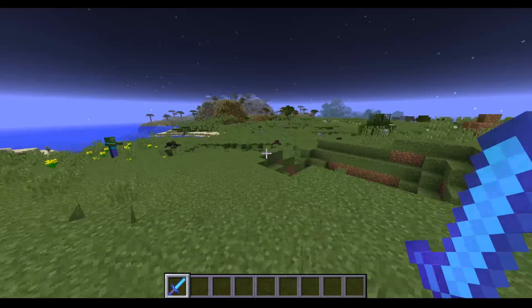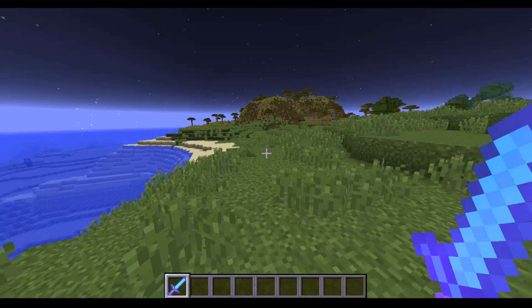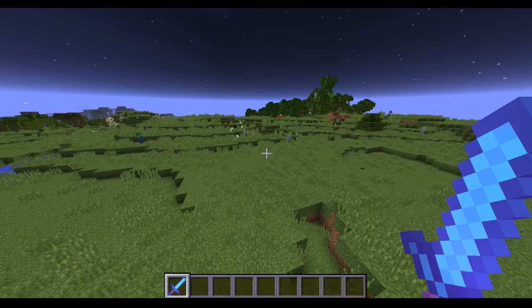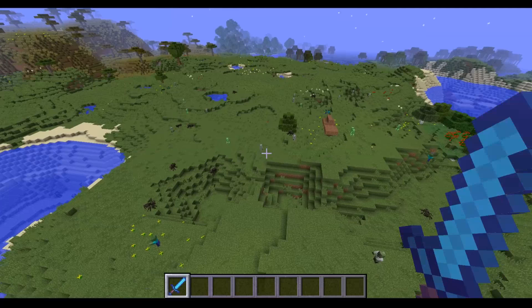There are a few problems with the way mobs spawn in Minecraft. The first is that these mobs don't really belong with each other. What does a skeleton and a spider have in common with a creeper? What does that have in common with a zombie villager, endermen, or pigs? These mobs live alongside each other and it's just bizarre — it goes against expectation. In early versions of Minecraft there weren't many mobs, so this was acceptable. But times have changed and it just feels messy.